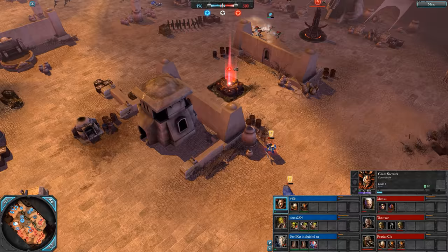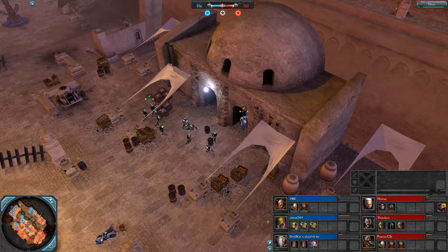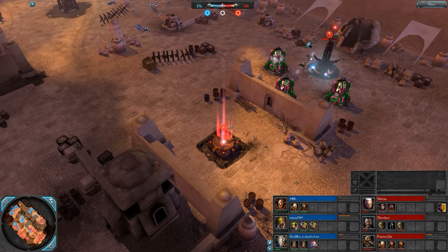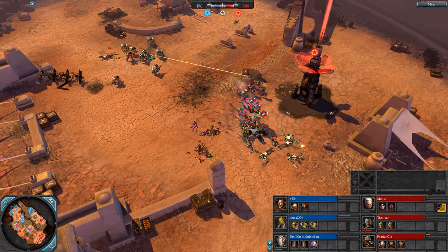Eldar have pushed through the east side — that Scout got shut up by the Dire Avengers and Banshees were allowed to roam free. The Warboss has gone down in the mid, grenade goes out, they now will retreat and should be okay, even if the Banshees get on them fully — they're not going to take two models, I don't think.